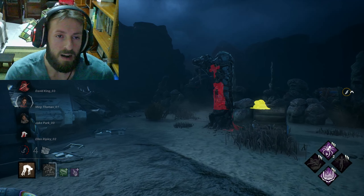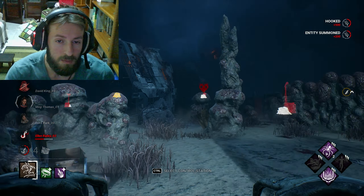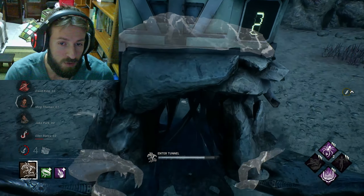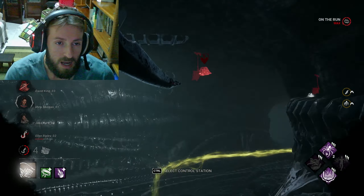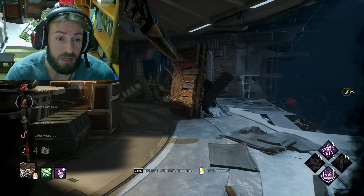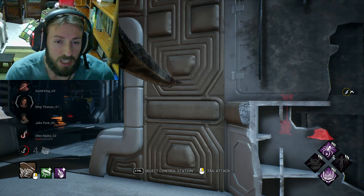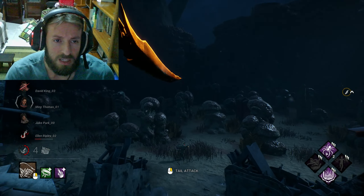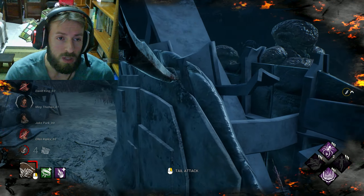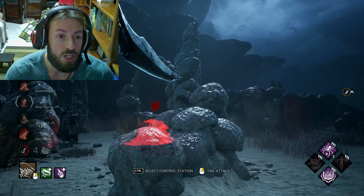The counterplay for survivors in this situation is always trying to use the turrets to make you lose the frenzy mode. Good placement of turrets by survivors can counter this build. You have to be careful with turrets so you don't lose the tokens — it's already taking so long to get to three tokens. Imagine losing one because you accidentally used a basic attack on a survivor.